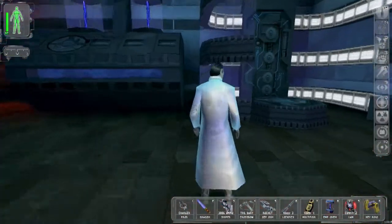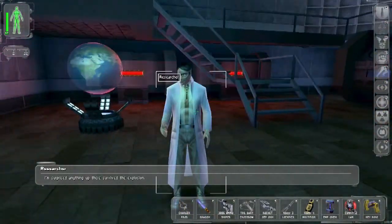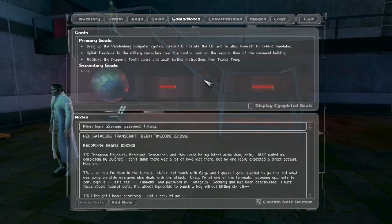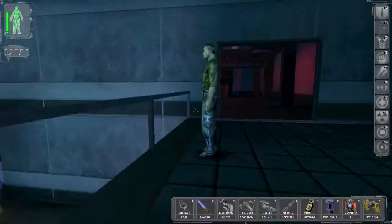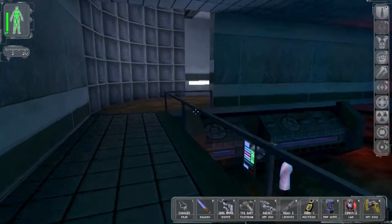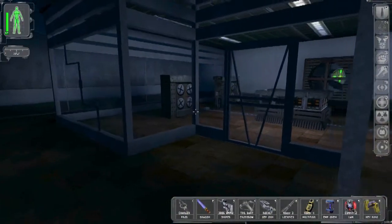Bioenergy! Check your goals — new goals. We lost nothing critical during the attack. We can't do this computer system uplink yet — Daedalus to the military computers needs the control room on the second floor of the command building. Majestic 12 will be back, we're close to having a UC and they know it. Do they count the ground floor — in America? I don't think they do. So is this the first floor or the basement floor? I think it's the basement — so I need to go upstairs.